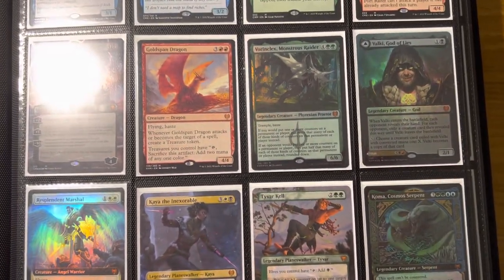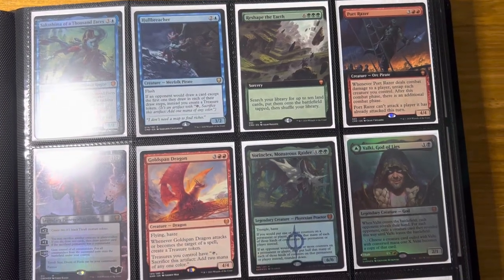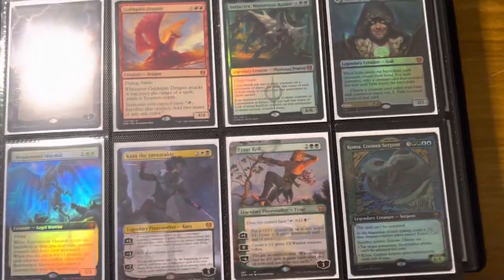And then over on this page, more from Kaldheim. Got our Goldspan Dragon — you know, the staples of the time. A Valki. I was lucky enough to open up Monoclax — that was our first indication that Phyrexia was coming back. Scary times.